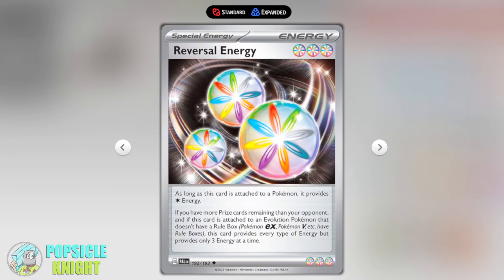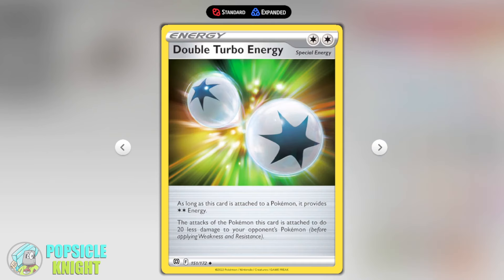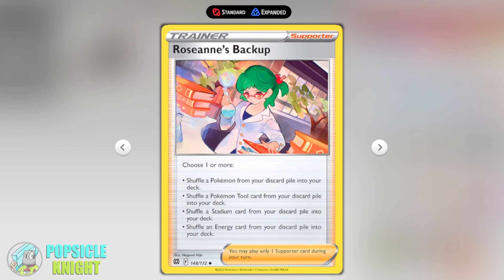To power up its attack we're going to utilize Reversal Energy. It normally counts as one Colorless energy, but if your opponent has taken more prizes than you, it instead counts as three energies of every type when attached to your evolution non-rule box Pokémon. This fulfills the three Fighting energy requirement for Sandaconda. However, to use Sandstorm Spray you also need to discard two energies, so I combined it with Double Turbo Energy — each time you use Sandstorm Spray you retain the Reversal Energy and discard the Double Turbo Energy.